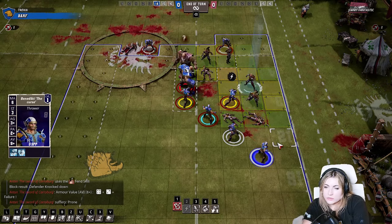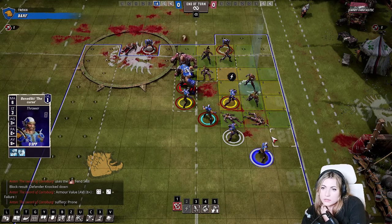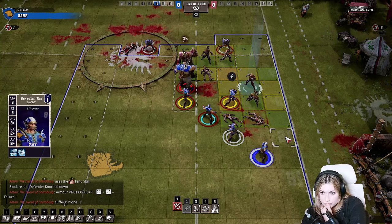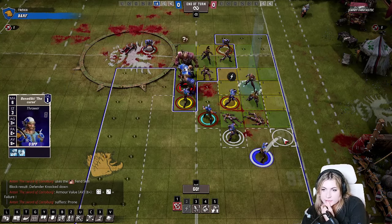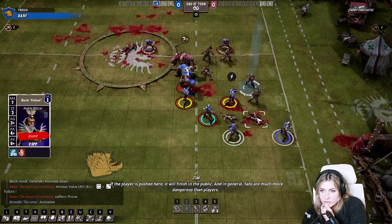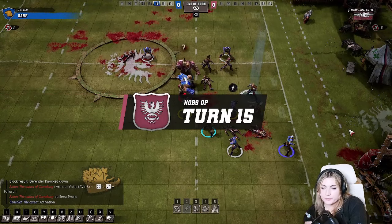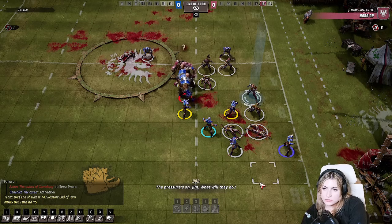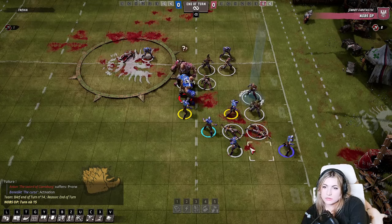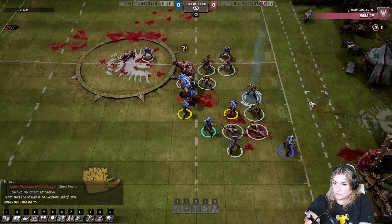Even moving the thrower up diagonally on the sideline — trying to stop me getting down the sideline is the play, because you've pretty much got this area locked down with the ogre and the three players. Those four are stopping the diagonal switch. You're worried about the sideline scoot. It's fine putting players on the sideline here because other players stop you from coming in — you can't really surf him.